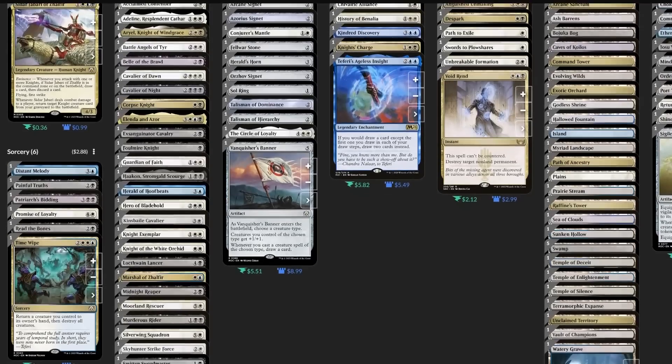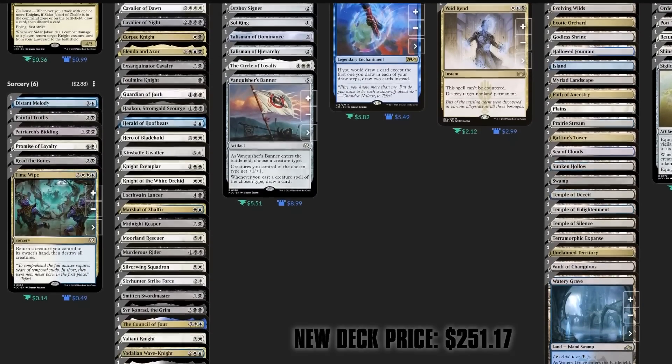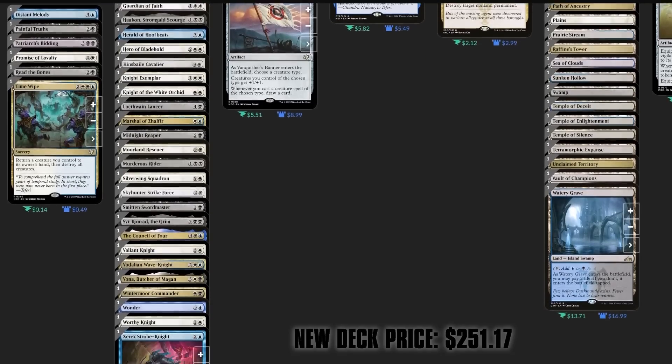That'll do it — here's our first version of the list, which you can find linked below with the cuts in the maybe board. But now it's time to see if we can make this deck a little more budget-friendly. In total, I'm changing out 6 lands and 6 creatures or spells, and just those 12 swaps are going to drop the price by more than two-thirds.